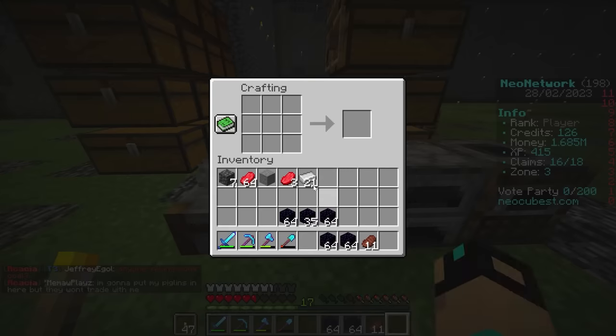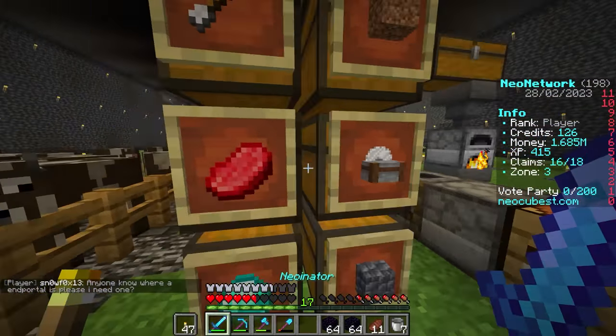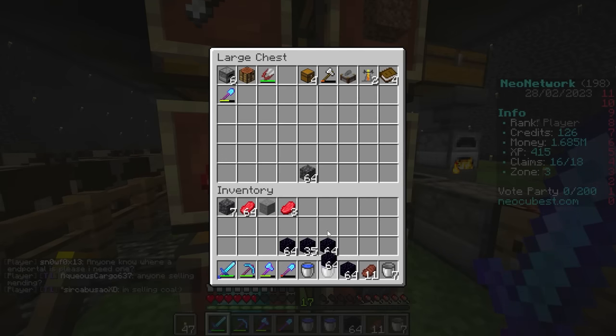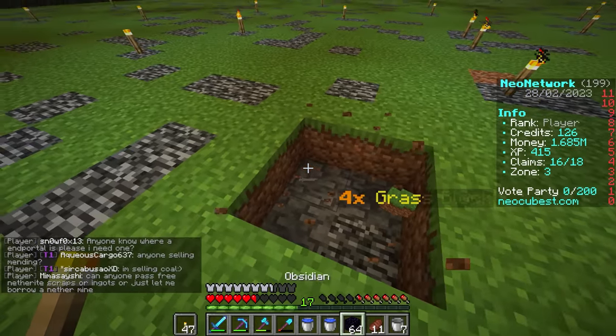We'll end up with a bunch of iron ingots because we need a bunch of lava buckets. We're going to go on a big lava and obsidian journey — I won't film a ton of it because it would be super boring. We already have two water buckets, so we need to make infinite water before we do anything.